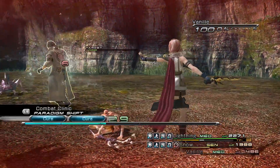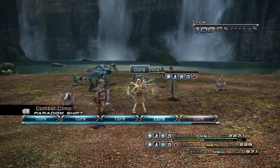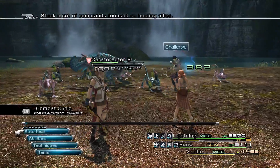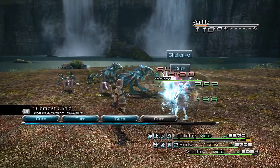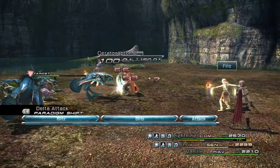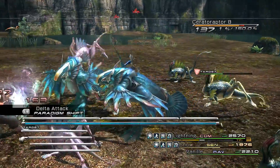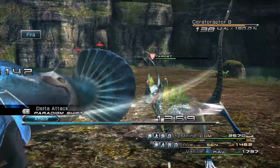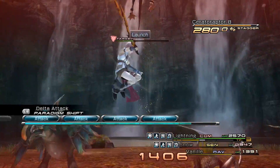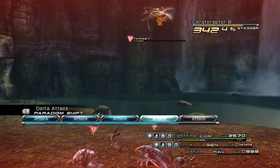Let's get Vanille up, and then we should be good on the healing. He slowed too. Vanille lost all her buffs. Makes complete sense. We're gonna go back to Delta Attack in a second. Delta Attack - we'll go after the weakest one again, do a bit of AoE damage. Snow! Are you using your Steel Guard? Because it looks like you're not. No, you're just provoking. That's fine if it actually works, and it doesn't seem to always be working.